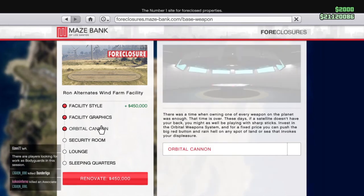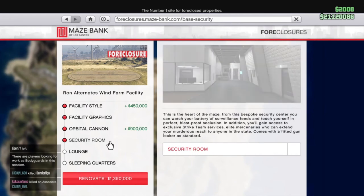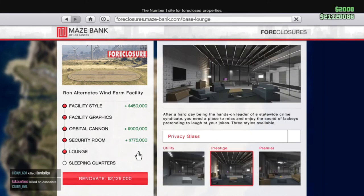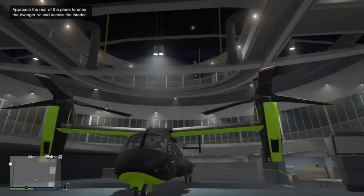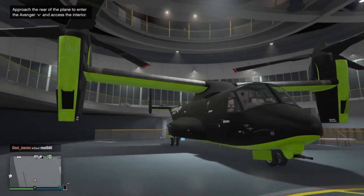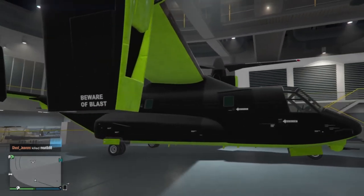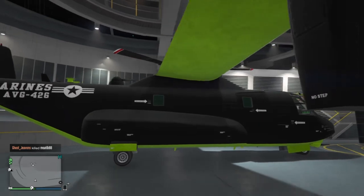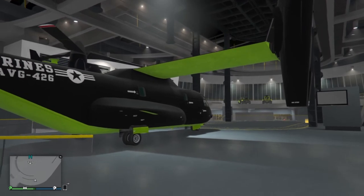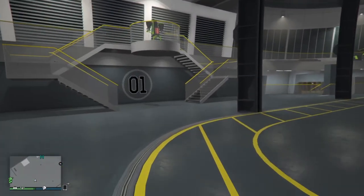The Facility also allows storage for a number of special vehicles, including the Avenger — which I'm going to be talking about in my next video — as one of the best vehicles to own in GTA. It works much like the MOC but it is a flying version, so it's technically better in my opinion. And to own that vehicle you have to own the Facility, so the Facility in my opinion is a must-own item.